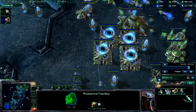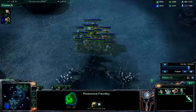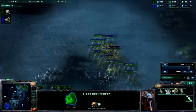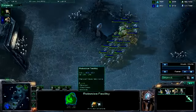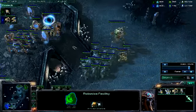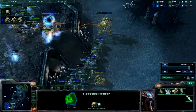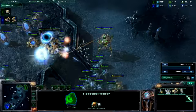Oh no, I don't have enough gas. There's my little army — it's actually a pretty good sized army after that big battle, consisting of stalkers, one immortal, one colossus. And here we go. My colossus in the back picking off the gateway — I allow my stalkers to walk up the ramp.